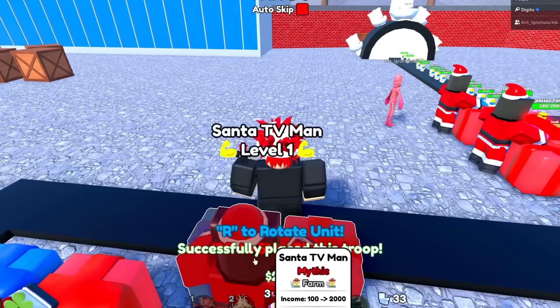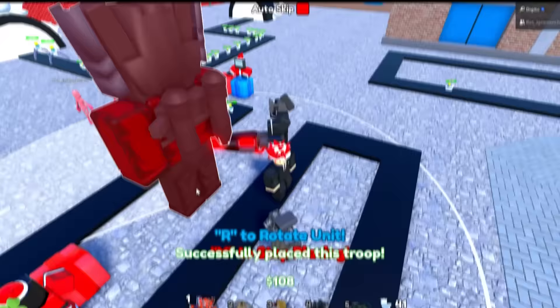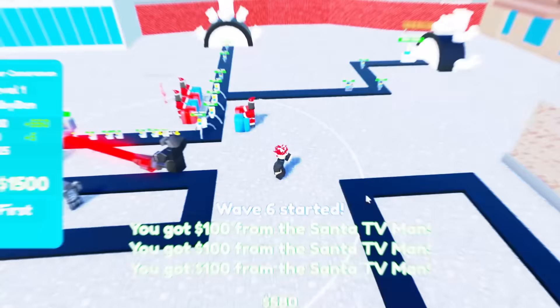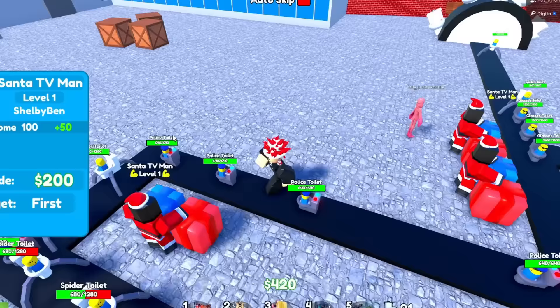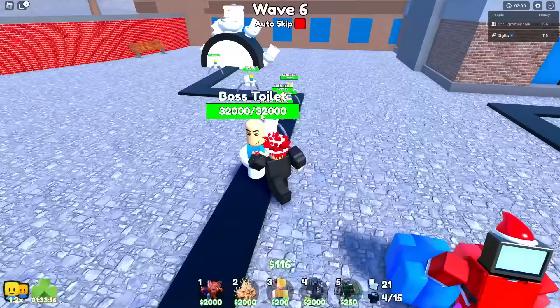Let's place some more over here and one right there because these spots aren't really useful. I can't even place him — okay, place him back there. We should be good for a while. He was able to get the toilet so no toilet got through — that's perfect. So we don't even need the shield cameraman actually. I'm just going to upgrade my Santa TV men and we're gonna be fine. I just gotta farm.